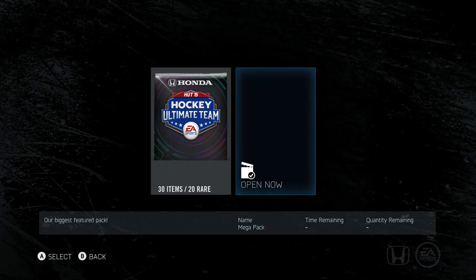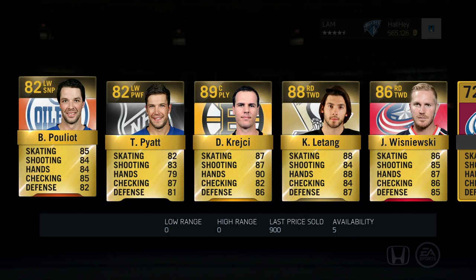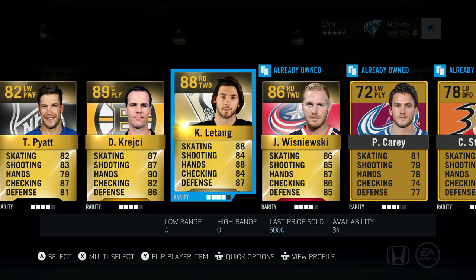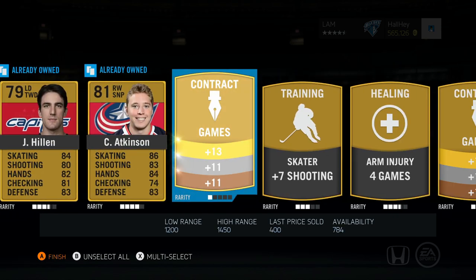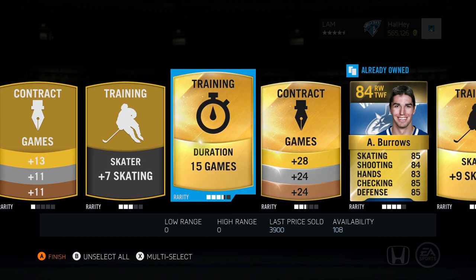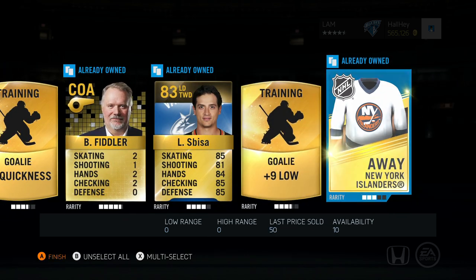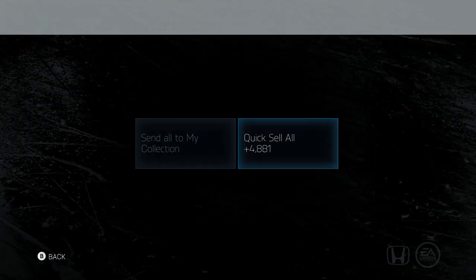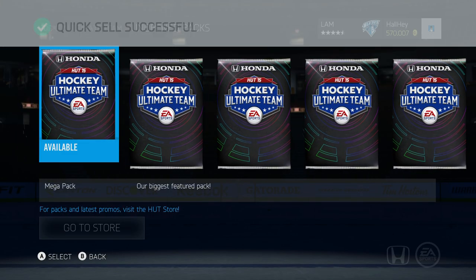Let's go for the back pack again, see if we get anything good. Chris Letang and David Krejci — two 88-plus players in this pack — as well as Piatt, which I'll keep. Now I'm not sure — some people have asked me if there is a collection bonus for this year and I'm not exactly sure, but I'm already starting to collect some of the stuff in my collections. Change Team New Jersey and a plus nine Spezza, and that is just about it.